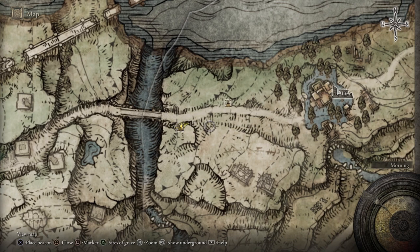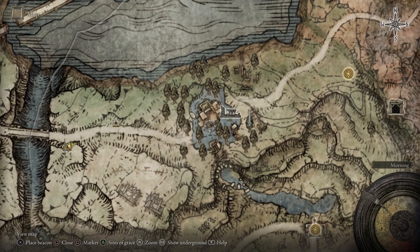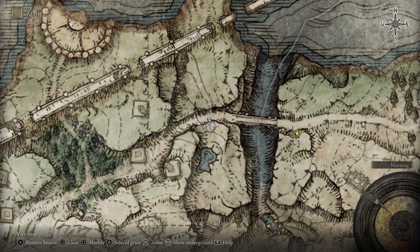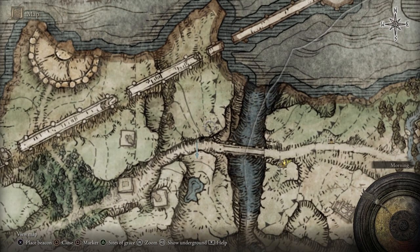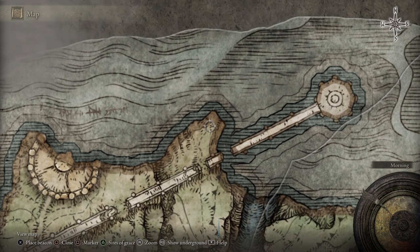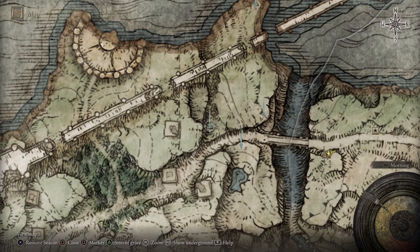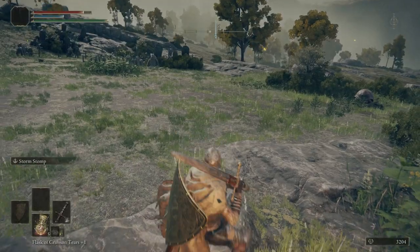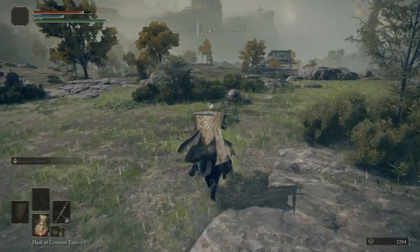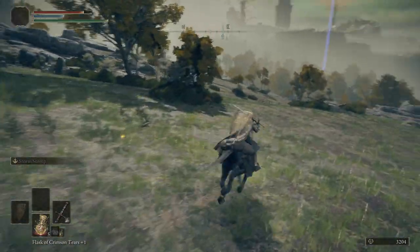We're going to go to our map and put a marker right here, then come back this way and put a marker right here, then right here, here, and then lastly right there. Oops, pressed circle too many times. We're going to head east — be sure not to go by that graveyard again.